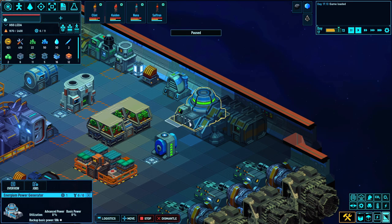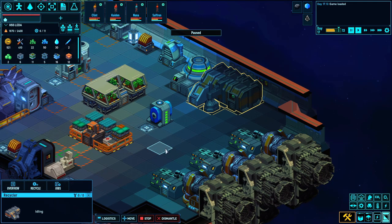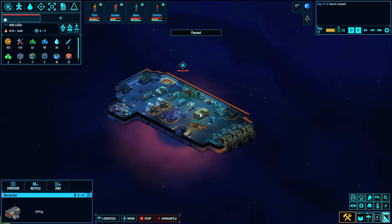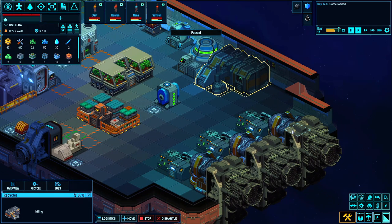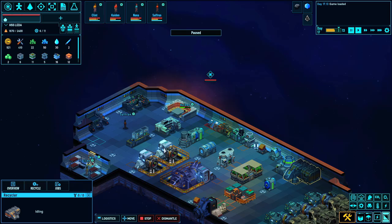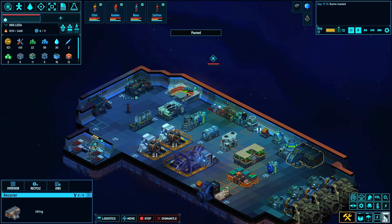This is the reactor right here — if that goes down, bad things transpire. This right here is the first part of our industrial processing, called a recycler. It basically takes the blocks we're going to be stripping off this ship and converts them into usable parts. We've got the thrusters back here, and that's pretty much the tour of my ship for right now.